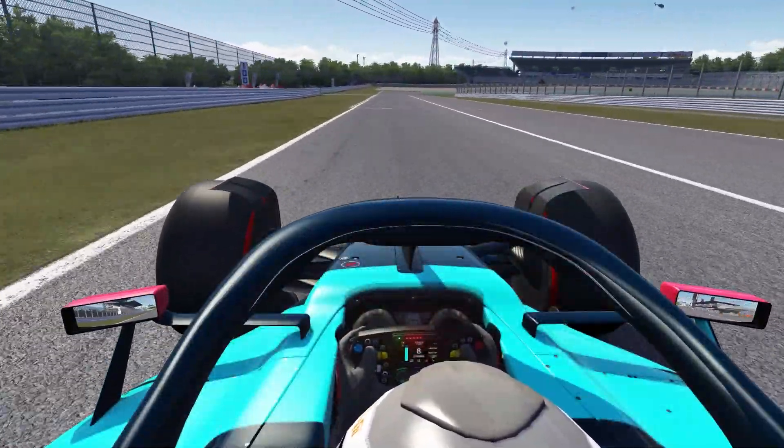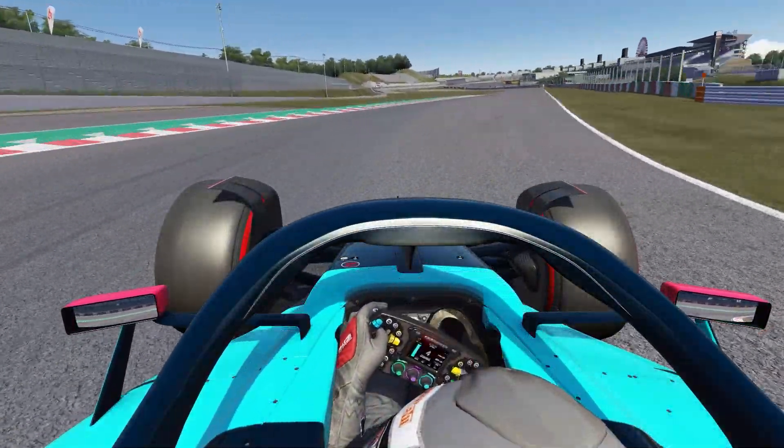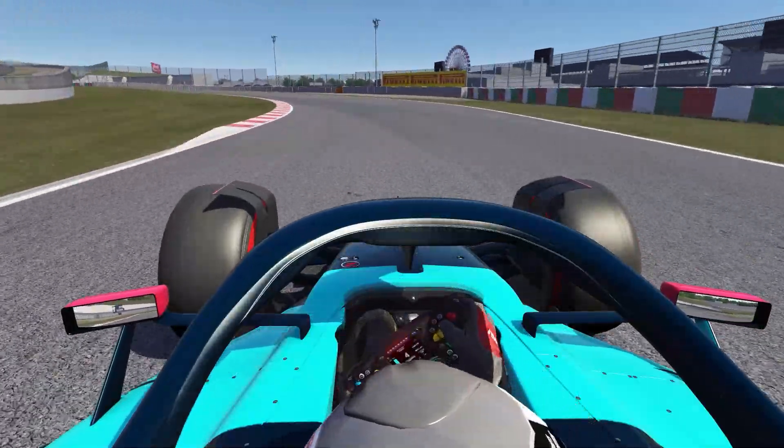Going into T1, T1 is completely flat on these cars, but midway through it you want to start braking for the next corner. This corner you want to get a really late apex, keep it in fourth, and get hard on the power. This left hander is completely flat, but for this right hander you want to downshift into fifth, and you do not want to touch that curb or it will send you into a spin.